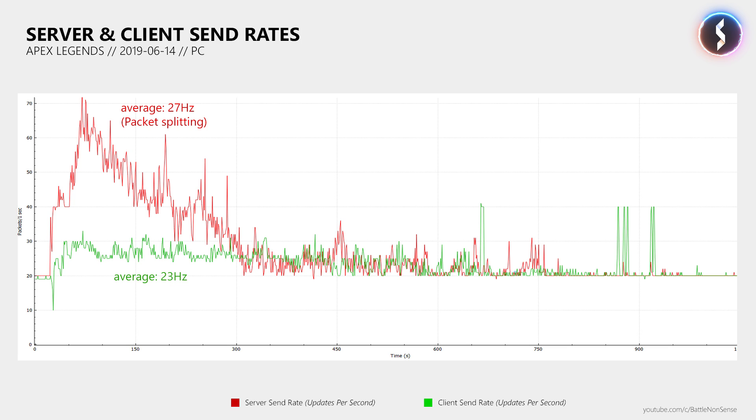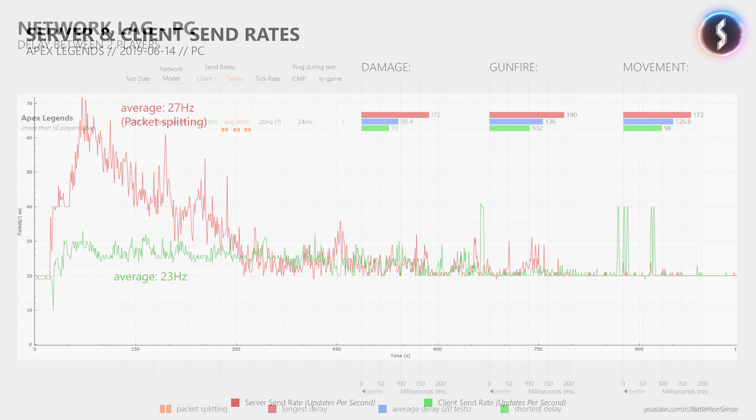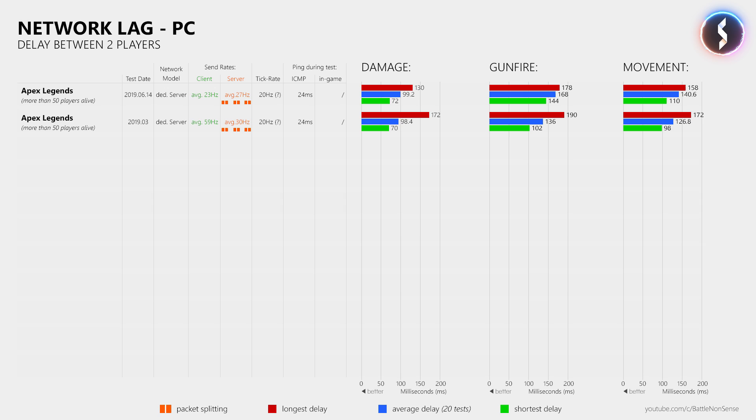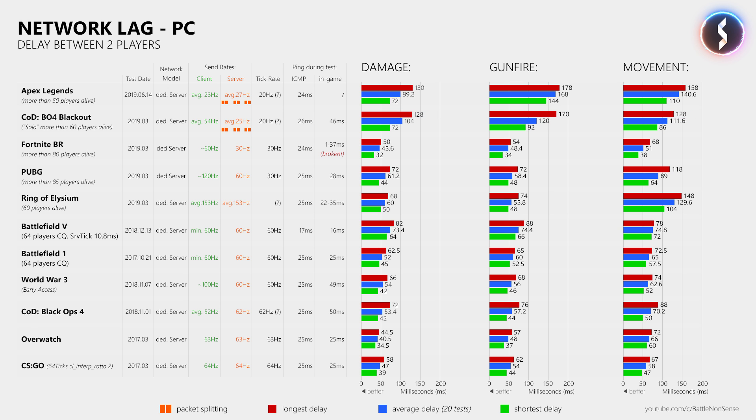Now how about the network delay as 2 players experience it when they play on the same server at a ping of 24ms each? The results I measured last time were not good, especially the longest delays were concerning. Now the longest delays are not as bad anymore, but for the gunfire and movement delays I noticed higher results for the shortest and average delays, which means these did not improve. Compared to other games, the network delays in Apex Legends still don't look good.